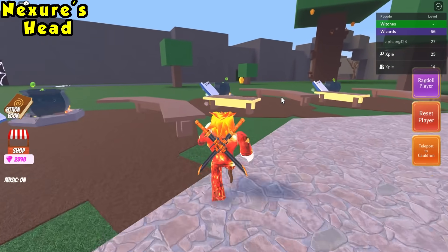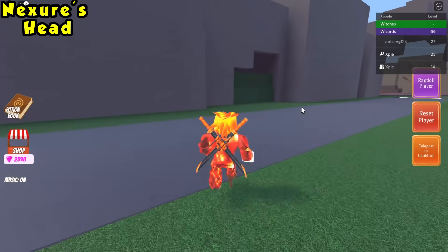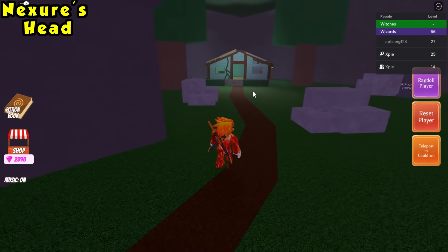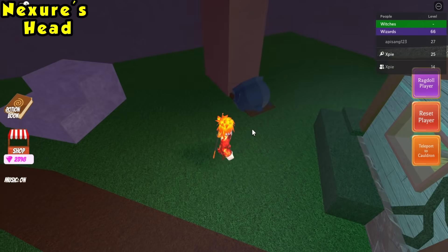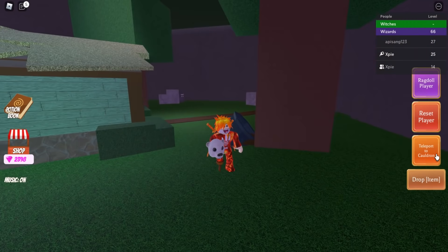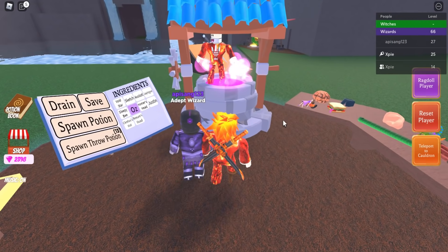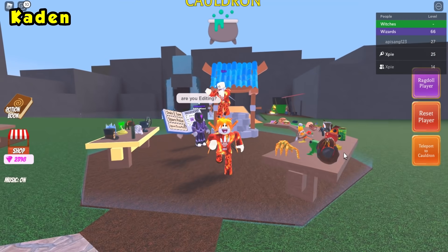The next ingredient is Nectar's head (a panda head). Go back to the same cave behind the sleeping bee for a third time, but this time go to the left side. Head to the tree and look at a tipped-over cauldron — look inside and you'll see Nectar's head. Click it and teleport back to your cauldron.